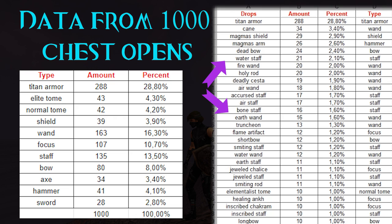Elite and normal tomes are also quite frequent drops here, both around 4 percent chance. There are probably dozens of other stats to talk about but I'll leave those for you — stop the video here and check all the info.